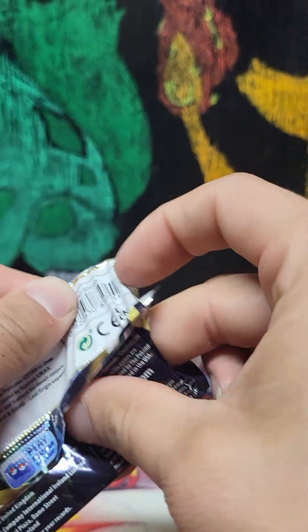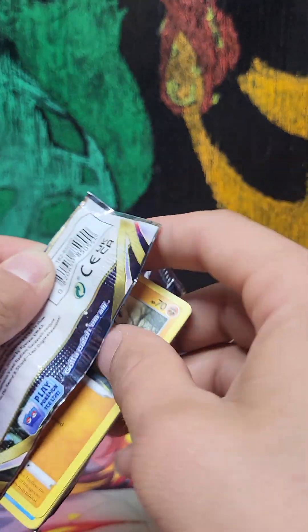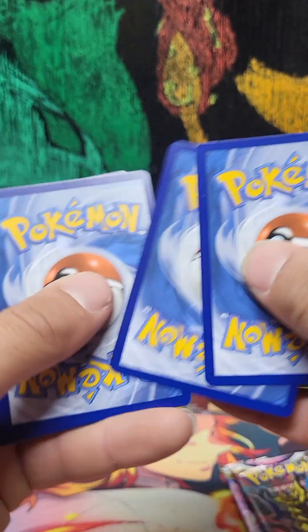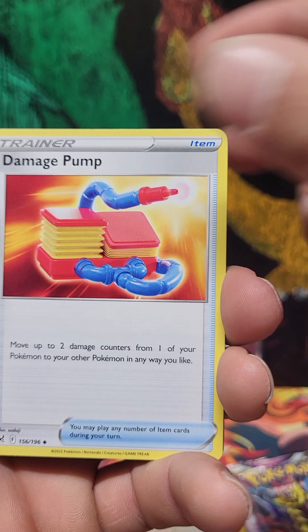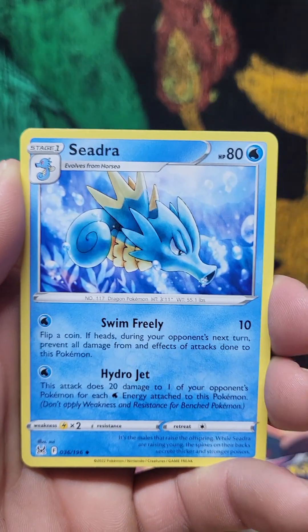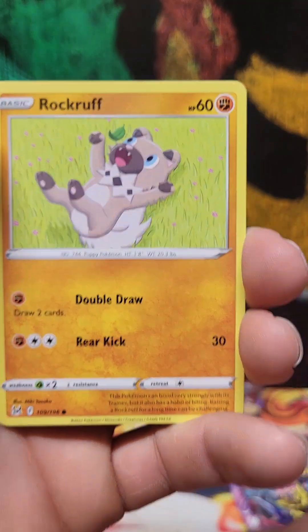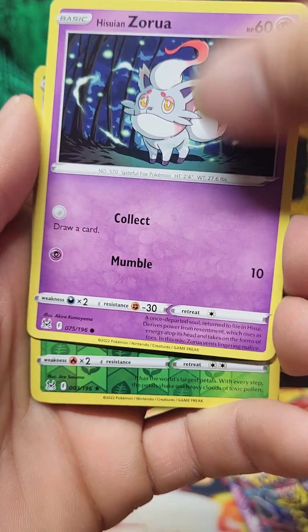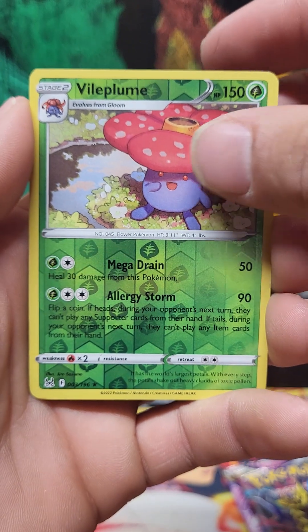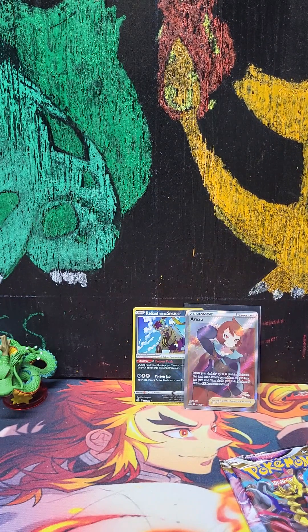Pack number six — let's see if I can even get into it! Code card — one, two, three, four. Psychic, dark — Damage Pump, Dratser, Cedra, Growlithe, Ducklett, Rockruff, Seel, Zorua — reverse holo Valplum and a non-holo Parasect. Dang.